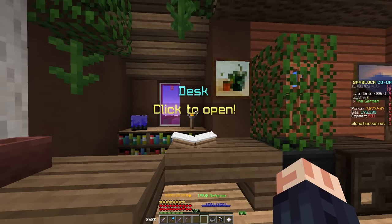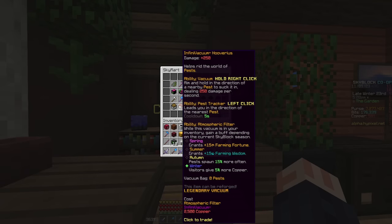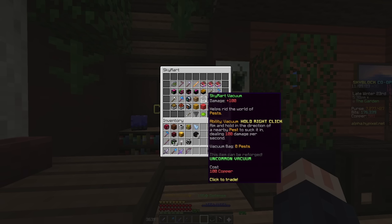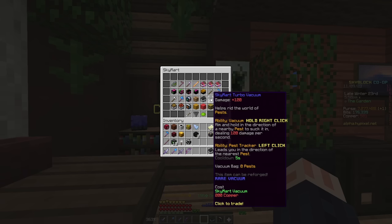Pest Master Phillip mentioned the Skymart — what's going on over there? There are a few new items associated with the Skymart, notably the Spray-inator item and a bunch of vacuums. This first vacuum you get during the questline, but you can also rebuy it here for 100 copper. It does 100 damage per second to pests. It works exactly the same as the Rift vacuum — you just right-click and it sucks in the pest. The upgrade adds a little pest tracker, making it a lot easier to actually locate pests. I recommend getting this upgrade.